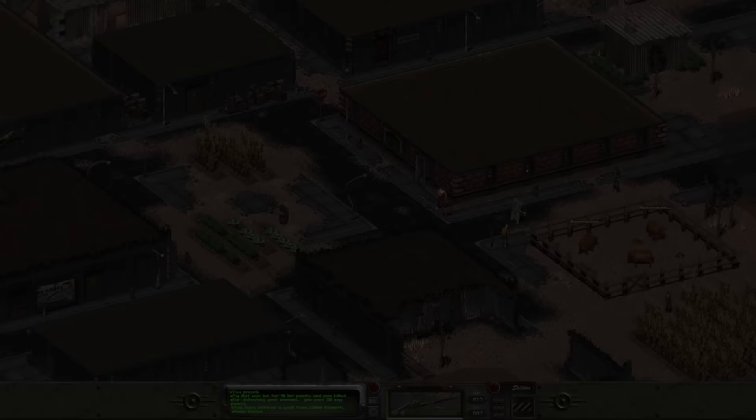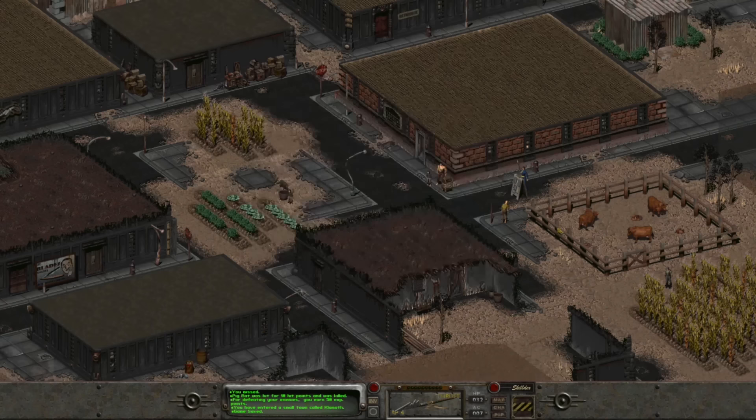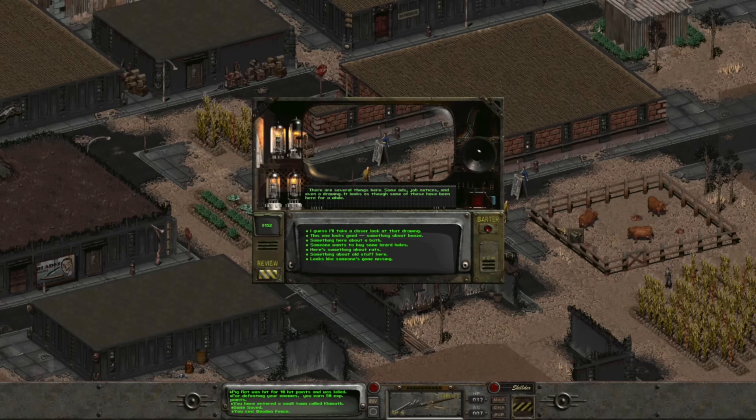Klamath is not far away — we'll likely only stumble upon one random encounter along the way. Despite coming from the west, we arrive on the eastern end of town. Upon entry, we find a sandwich board filled with useful information. We see ads, job notices, and a drawing — but everything on this board has been here for quite some time. Inspecting the drawing, we see a brahmin with a big X drawn through it, and the word 'TOR' scrawled beneath it.